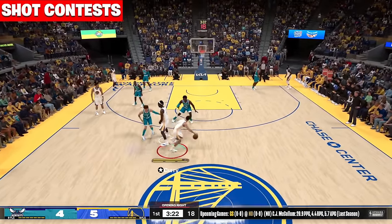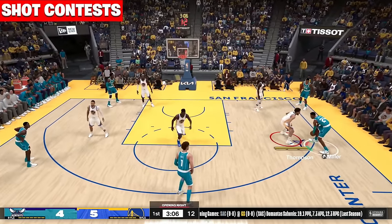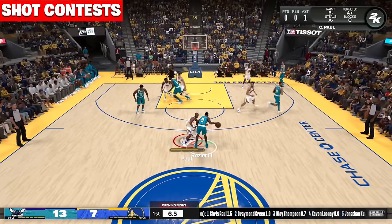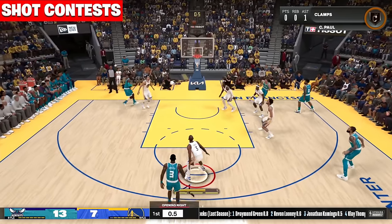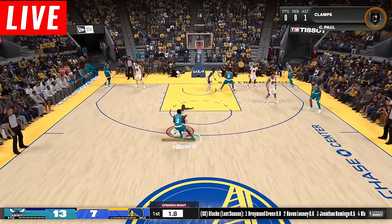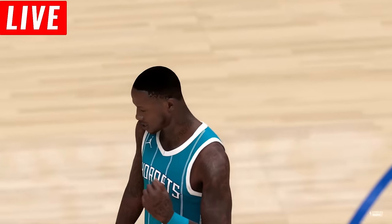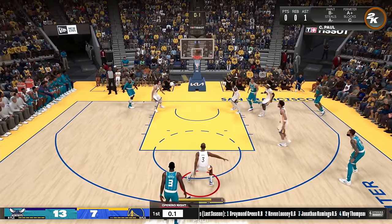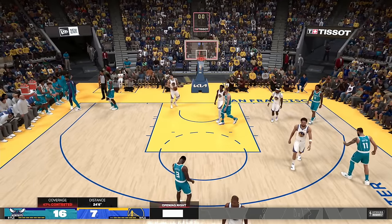Shot contest right here — you see I'm on offense with Stephen Curry. I feel like I was open, but no — that's a 14% covered. I'm on Klay Thompson trying to bait Brandon Miller into shooting. I end up doing that, and even at 18%, he gets contested — he gets that physical animation where he's leaning back because he got contested. I was bumping him 47% red in his face with Chris Paul. Hopefully that's not happening too much — hopefully that's just the AI being good.